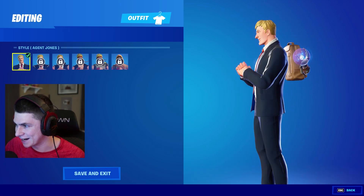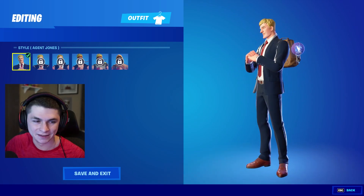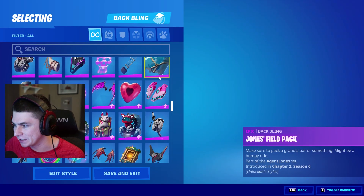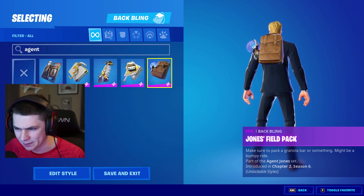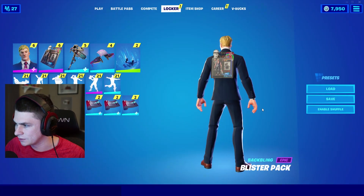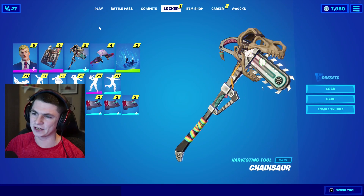I like him — really solid skin. This one's my favorite because it looks so clean, it's like a John Wick version of Jonesy. He also has a back bling called the Jones Field Pack, and another back bling also part of the Agent Jones set called the Blister Pack. It doesn't look like he has any other cosmetics in the battle pass that are part of his set.